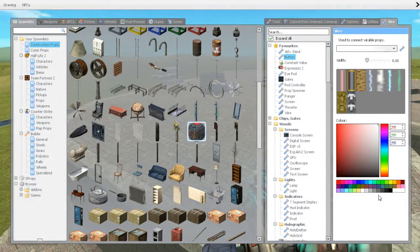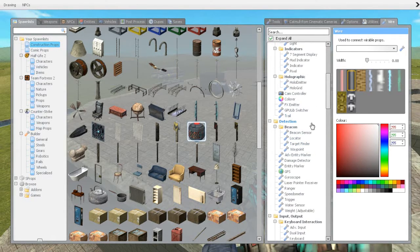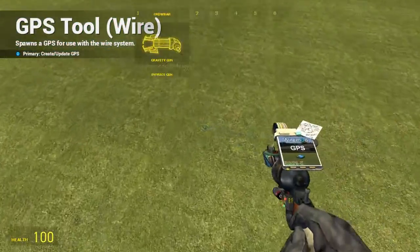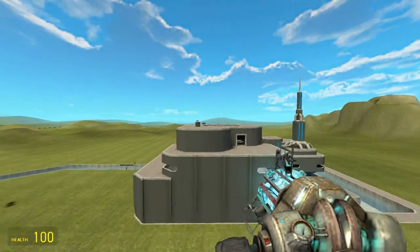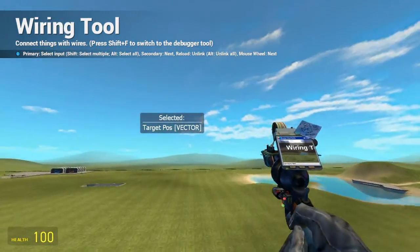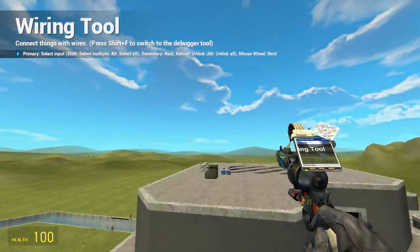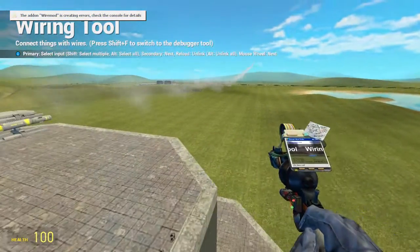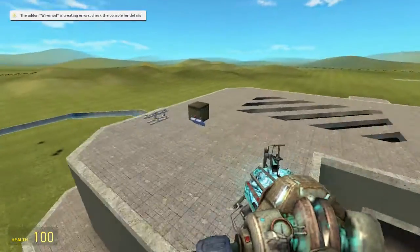There are lots of ways to connect this up. We could basically put a GPS here — connect target position or entity. Then if we fired it, it will try to hit the point. It's kind of useful but what you actually want for a useful system is probably a ranger or target finder. Ranger is more fun, target finder is more lazy and easy.